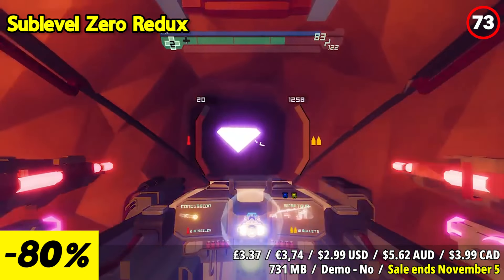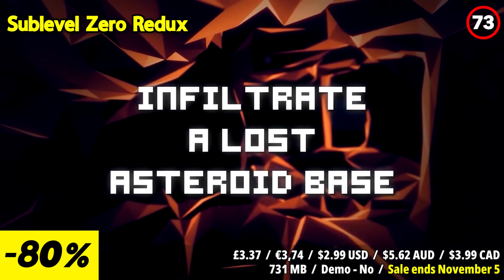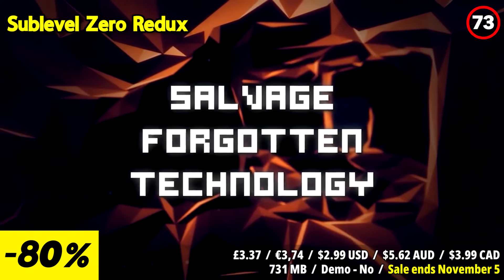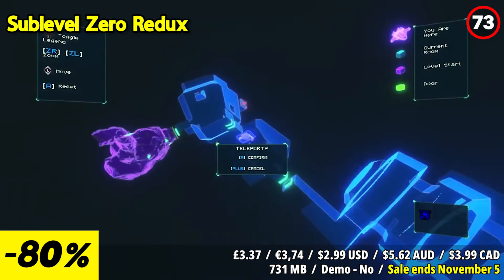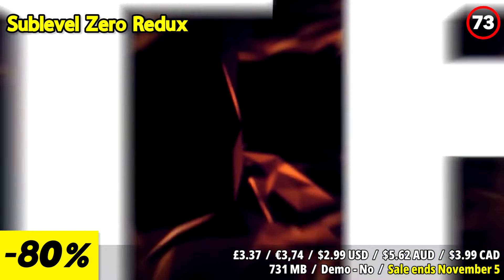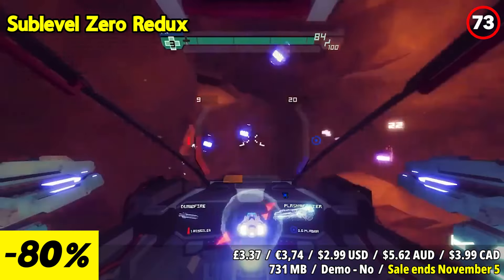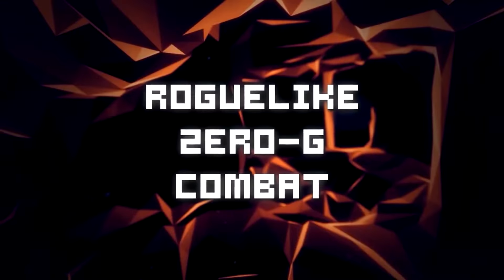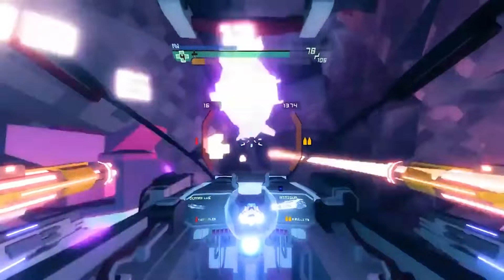Sub-level Zero Redux is a thrilling and immersive roguelike first-person shooter that combines fast-paced action with intricate level design and challenging gameplay. The standout feature of the game is its engaging blend of roguelike elements and first-person shooting mechanics. Players are thrust into a procedurally generated world of interconnected levels where they must navigate maze-like environments, battle enemies, and scavenge for resources. The game's roguelike nature means that death is permanent, and players must start anew upon each failure.